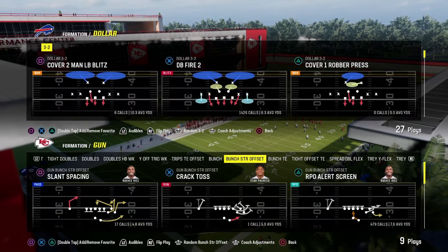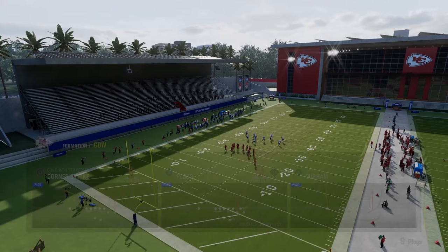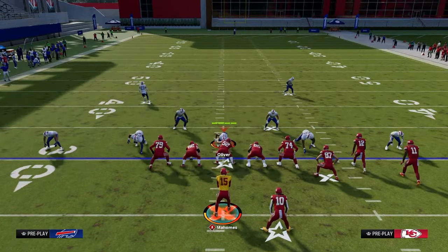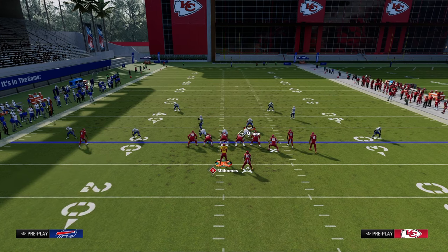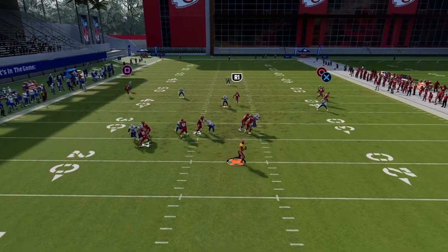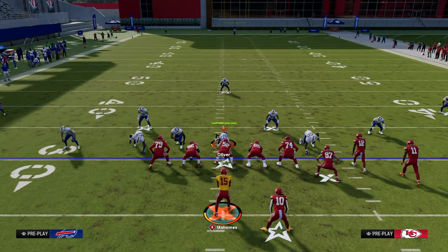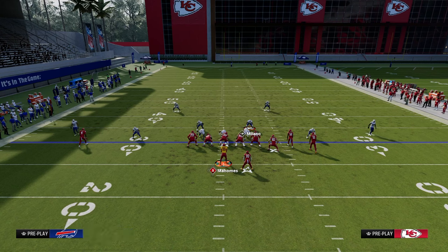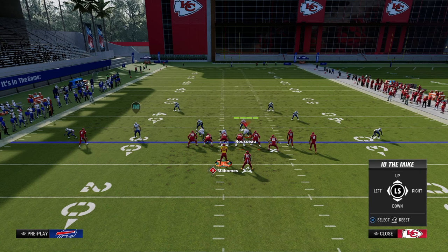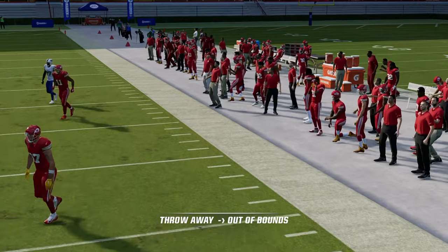Occasionally they'll just start blitzing you. The best methods to pick up the blitz from Dollar are: set up the standard dollar with the backed-off slot corner sending five. You want to block your running back, slide protect to the right. Normally this is enough, but if you need to ID somebody, ID the left side corner — that's the most versatile way to block pretty much every dollar blitz, including DB fire. Slide right, block running back, ID left side slot corner. The running back goes to the left, and you have plenty of time to throw the ball or roll out.